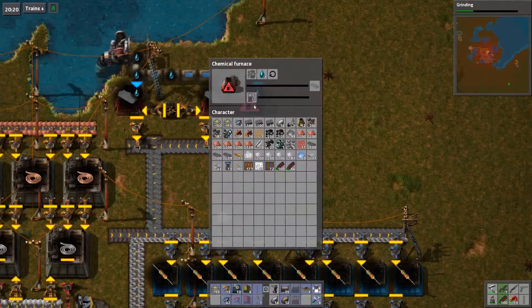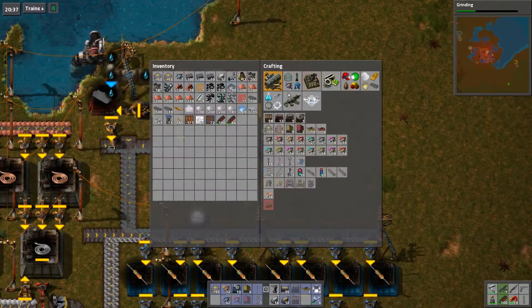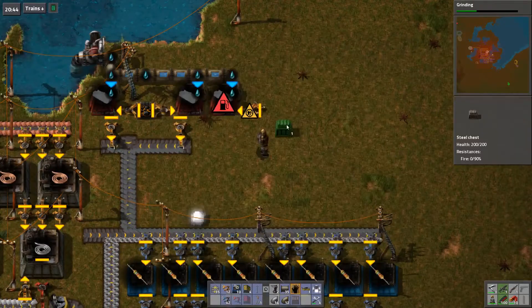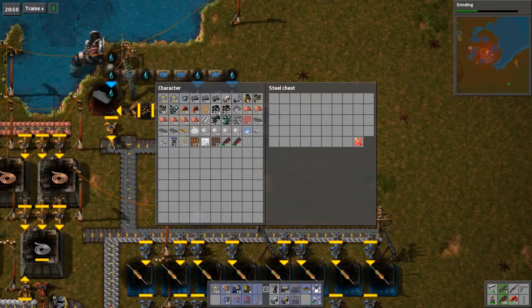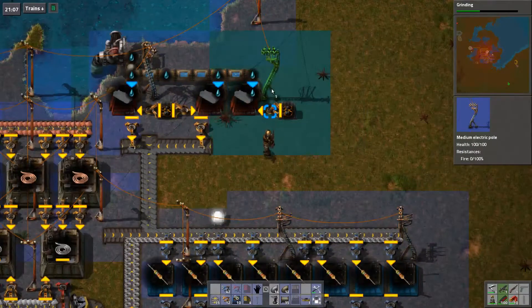Copy that over to there and get a box — a lot of boxes, wow. Power poles now too — that's wild.